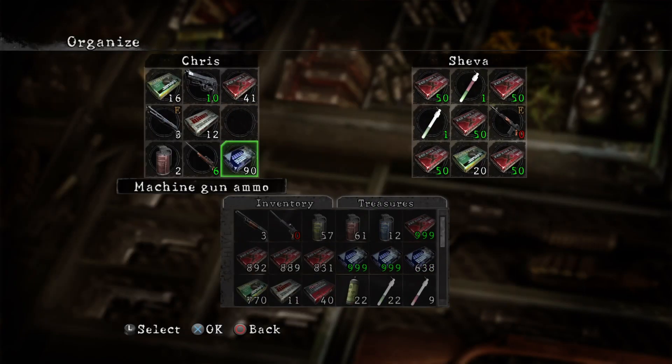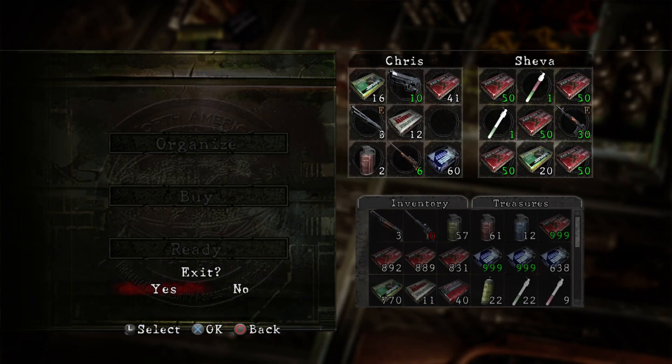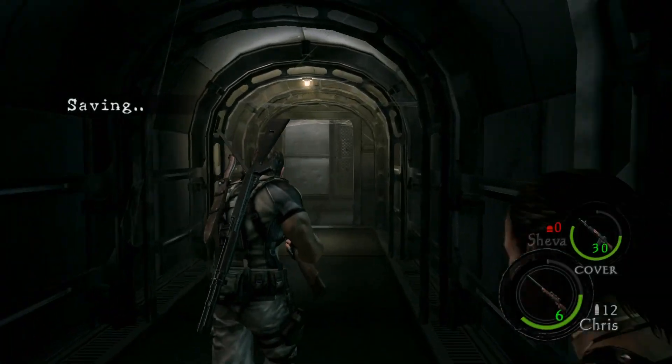Hello everyone, welcome to my Resident Evil 5 professional difficulty, no upgrade, no store, no infinite walkthrough. This is chapter 5-2.